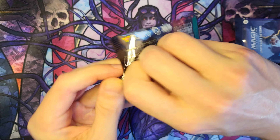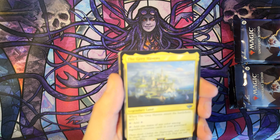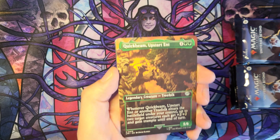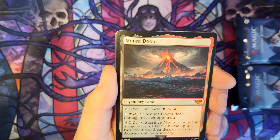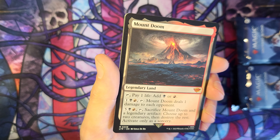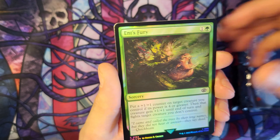Let's keep it going. The Stone of Erech. The Bath Song. The Grey Havens. Glorfindel, Dauntless Rescuer. Quick Beam Upstart Ent Borderless. And then Mount Doom — very nice. I saw that at the pre-release for the first time, it's an awesome land, and all the legendary lands in this set are very, very nice. And Ent's Fury foil.